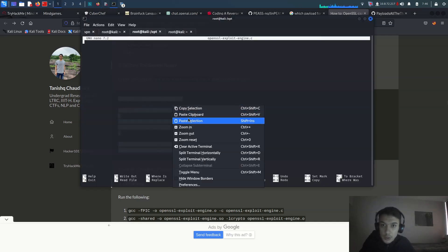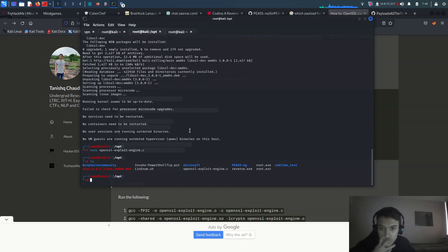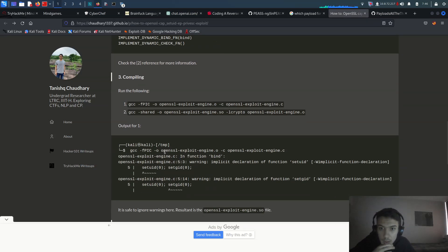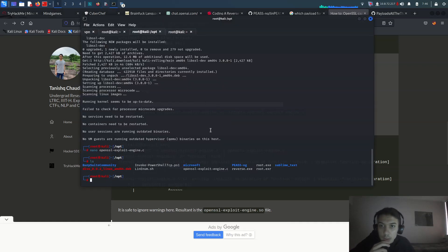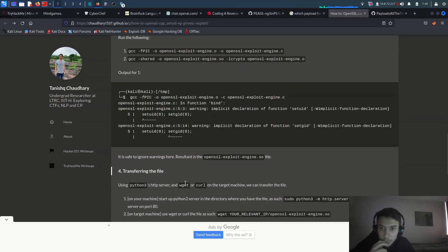Let me use nano to create the exploit C file, paste in the code from the tutorial, then save with Ctrl+O and Ctrl+X. Now compile it: 'gcc -fPIC -o openssl-exploit-engine.so openssl-exploit-engine.c'. That creates the shared object file. Then I'll transfer it to the target machine using 'python3 -m http.server'.